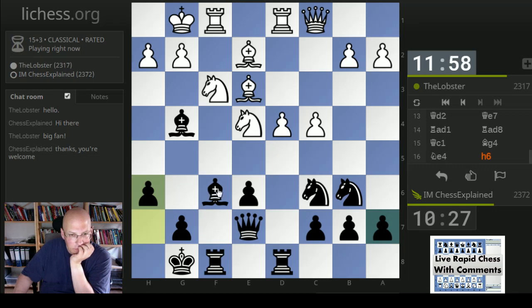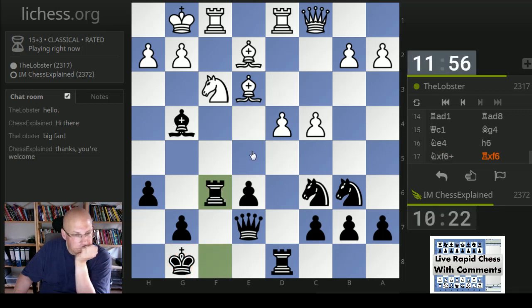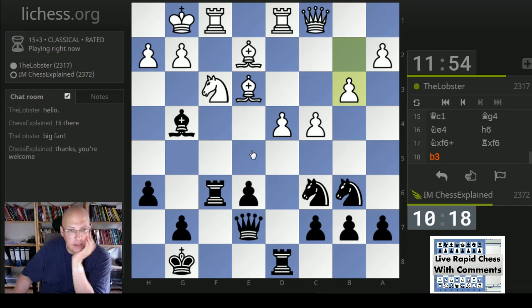I should focus a little bit. Queen takes is probably ridiculous due to Ng5. It's super simple now - white has just a better structure and the bishop pair. Again my position is almost unplayable. Yeah, the knight on b6 is absolutely terrible now.